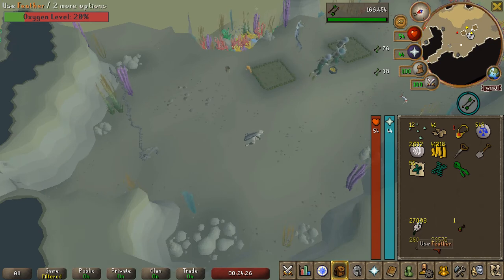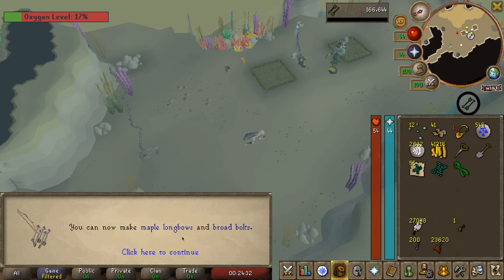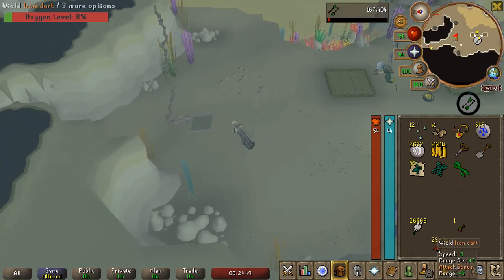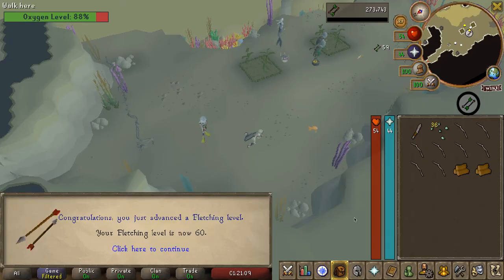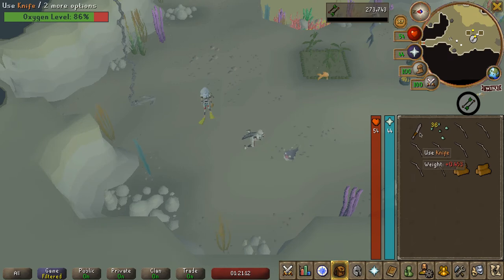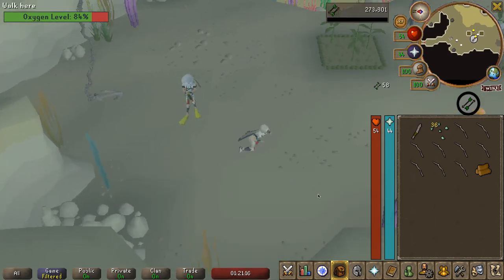This level montage has been proudly sponsored by Carpal Tunnel and 55 Fletching to make Maple Longbows. And now we have 24,000 Iron Darts. They won't know what hit them. There's 60 Fletching, so I'm going to cool it there now for the Fletching. I just wanted to use up some of what I got from the Kingdom.